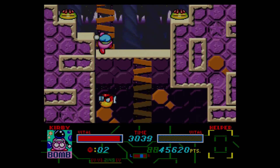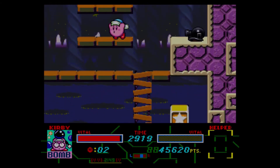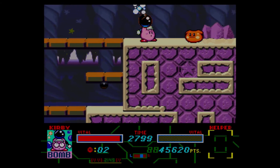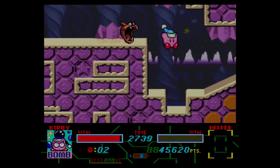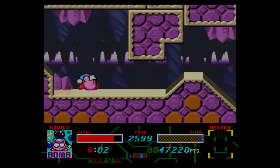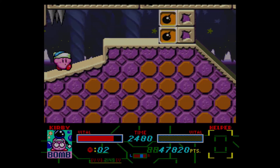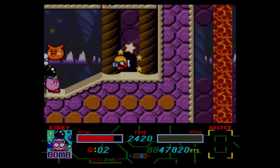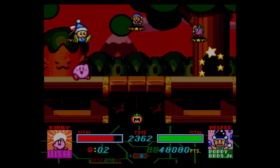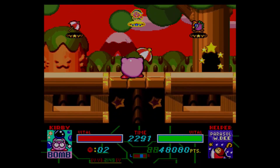And now an auto-scrolling section — you know how much I hate these in 2D platformers. We have to keep pace with the screen. There was another one in Mallow Castle, but there it was a bit more manageable. The main thing that trips me up is either losing an ability to the spikes or getting something like Stone — stone would not help me there unless Rocky was my helper.